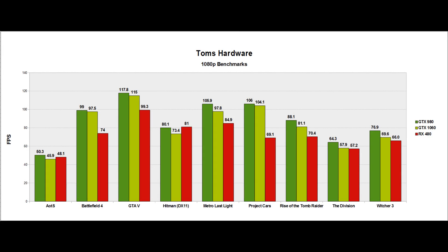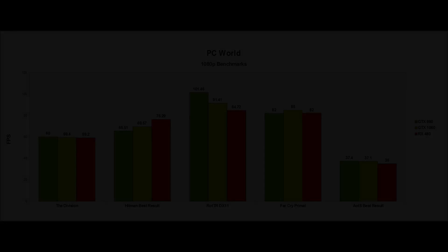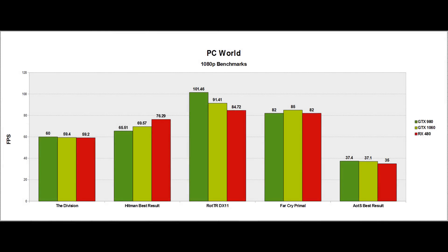I don't really understand many of the game choices in Tom's benchmark suite, but the GTX 1060 had its biggest win overall against the RX 480 there. Over at PC World, things start to even up a bit. I've included the best results for Hitman and Ashes of the Singularity. In a game like Ashes, where Nvidia is slightly better at DX11, I've counted the DX11 score; and if AMD is better at DX12, I've counted the DX12 score. The 1060 puts up a pretty decent fight against the GTX 980 here, and overall at PC World we saw the closest battle between the three cards.